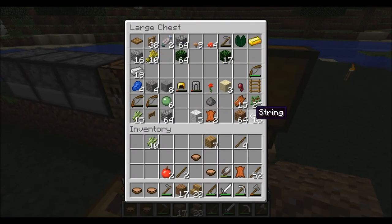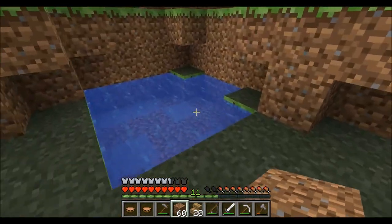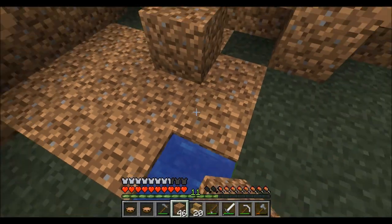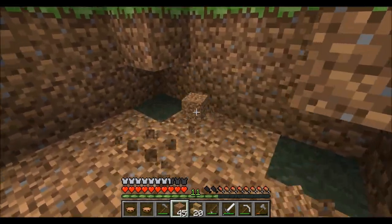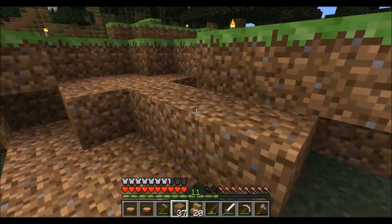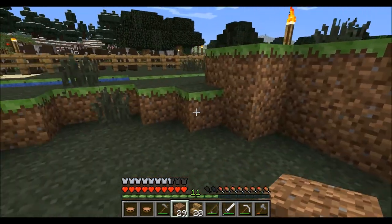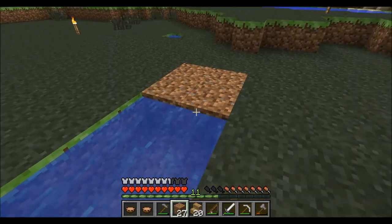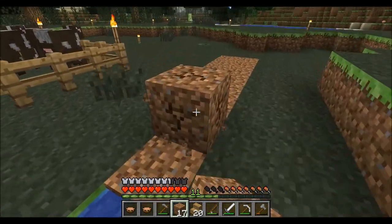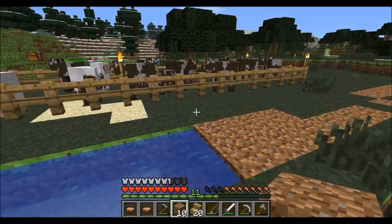We've got a bunch of dirt right here so we're gonna fill these little spots up so that way everything's a little more tidy. It looks nicer and we're not destroying our little water sources so we can't make a farm — we can easily bring water in later. Let's do some landscaping and fill in this river. Golly, dirt runs out fast when you're placing it — we just had a full stack of 64 and we're almost done with it.